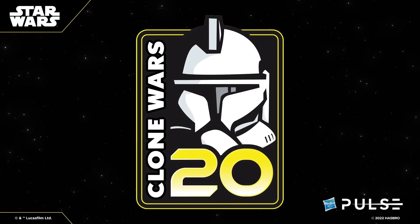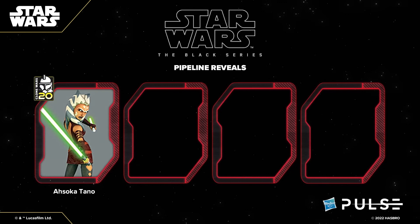The last were pipeline reveals — figures for which this is an early announcement and that won't come out until later next year. They revealed four new figures, three of which are part of the 20th anniversary of the Clone Wars and one figure from the upcoming season 2 of the Bad Batch. Now these are great, I'm so excited about these. The first one is young Padawan Ahsoka from early seasons, and I was really hoping that they will give us this version of her. Can't wait to see how the figure will look.